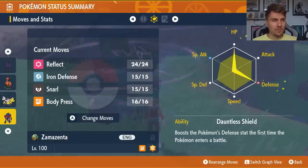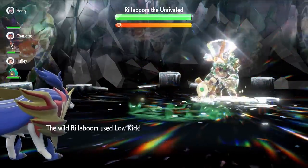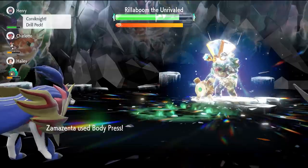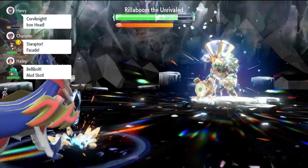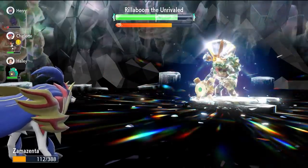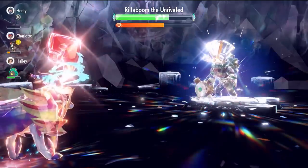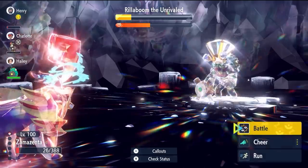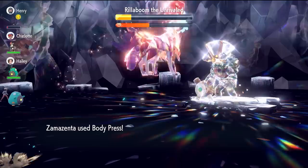The EV spread is 252 HP and 252 Defense with an Impish nature. Turn one, use Reflect to cut Rillaboom's physical attack power for five turns, then spam Body Press until your stats get nullified, then go for three Iron Defenses. You may need to rely on Heal Cheer since Zamazenta has no recovery in its moveset — that's one of the big drawbacks. Get those three Iron Defenses off, spam Body Presses, Terastallize when you can, and you'll have a pretty easy time. Overall ranking: Corviknight first, then Galarian Zapdos, then Iron Hands and Zamazenta.